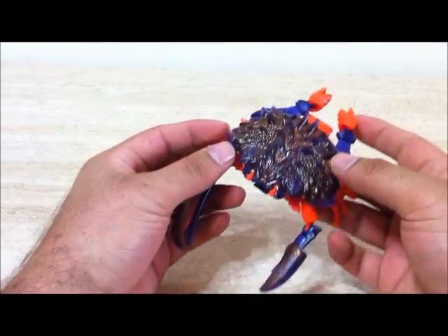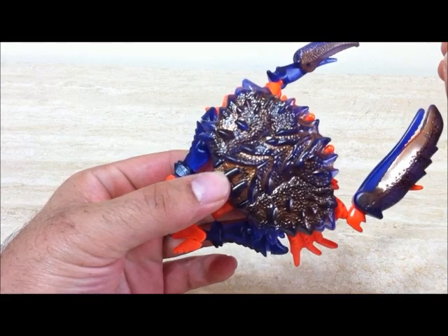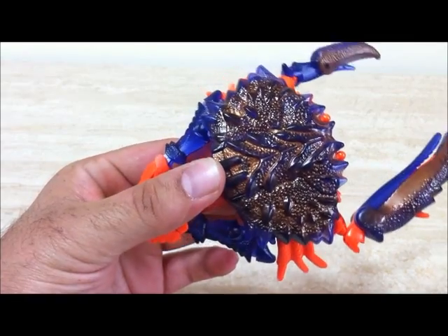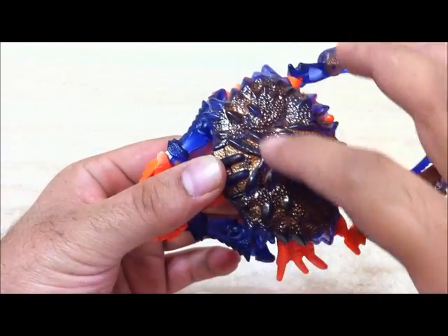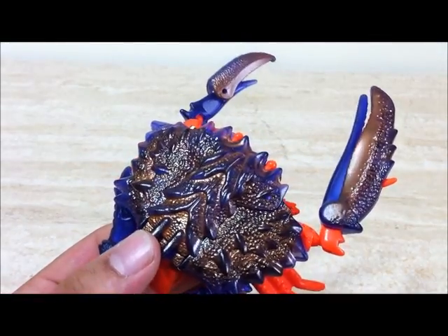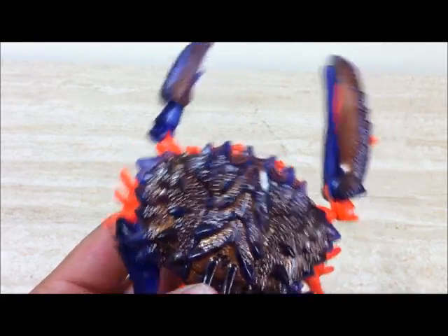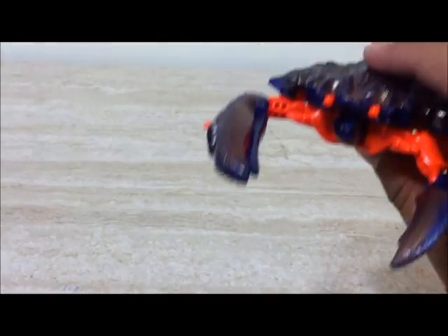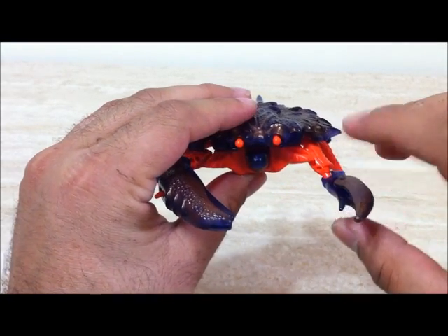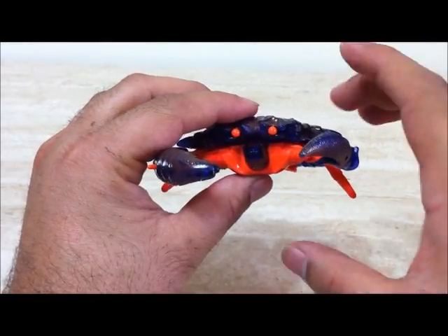Now that we have him out of his packaging, Razorclaw really does deliver exactly what he promises. Honestly, guys, this guy's paintwork and detail is fantastic. The paint apps are amazing — his whole shell, his whole claw, everything just shines and glitters. It's not because it's brand new; it's just the paint they've used is somehow shiny but not sparkly. He looks really cool — if you look at it from this angle, he is exactly a crab. He's got two different kinds of pincers — one is a little thinner than the other, and that's partly because of the gimmick. There are crabs out there which have these same mechanisms.